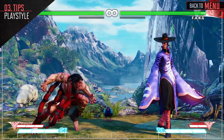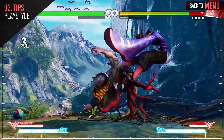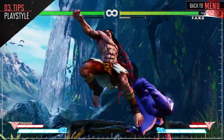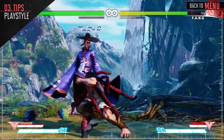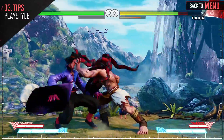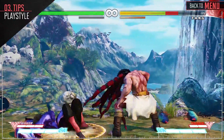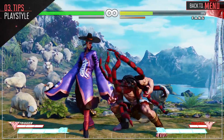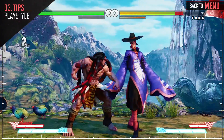Necalli is extremely strong up close. His fast attacks allow him to continually keep up the pace until the opponent either opens up and gets hit, or becomes so defensive it's easy to hit them with your command grab. Additionally, since some of his attacks leave him advantageous on block, Necalli can use these attacks to fool the opponent into thinking they can strike, and counter hit them before their attack comes out.